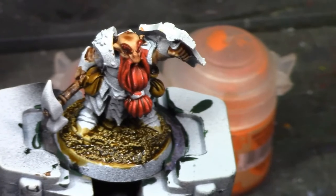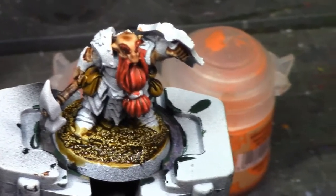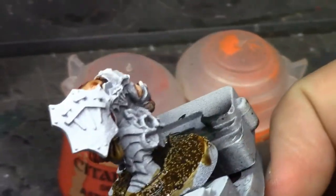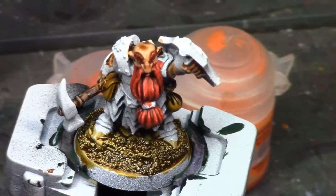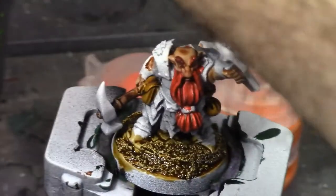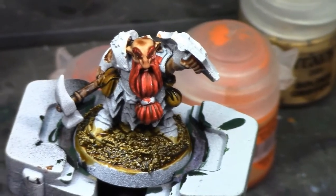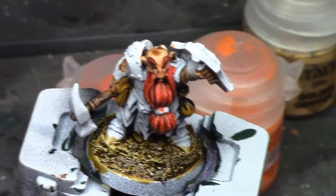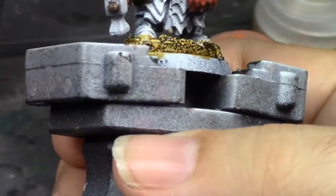I'm gonna go ahead and let those contrasts dry now, and then I'm going to come back in and paint the regular paints over it — all the steels and the golds and that kind of thing. I'll show you what it looks like with those on there before I wash them with the Nuln oil, and then after I highlight them. I'm thinking I'm gonna do the armor with a very light dry brush of Necron Compound, and then the gold parts will get a highlight of Old Gold plus a very light dry brush of Golden Griffon. I'll dry brush his beard too while I'm at it.